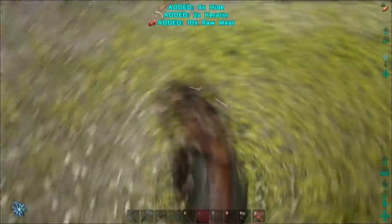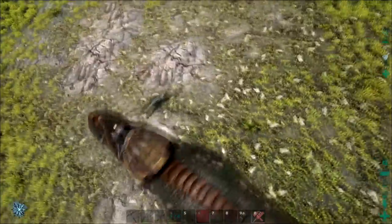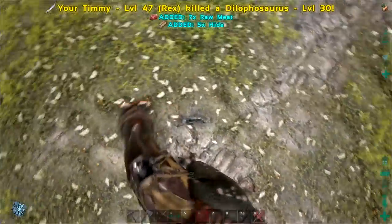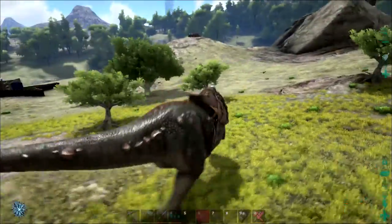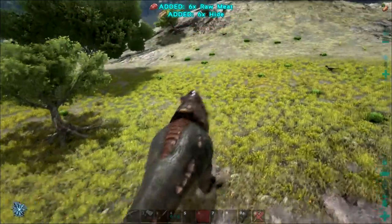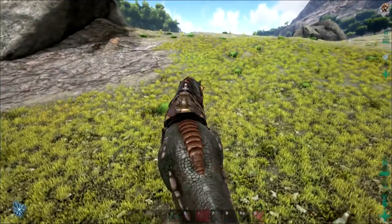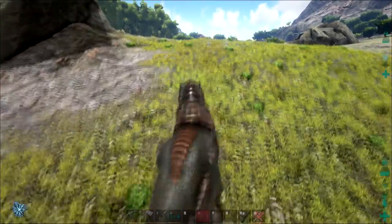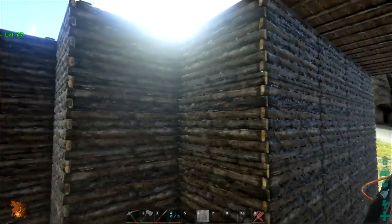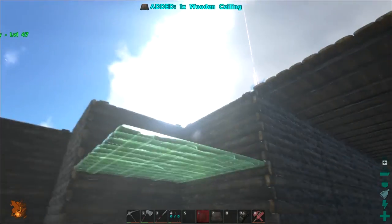Ark can also suffer from gigantic server-wide lag spikes, where an entire server will experience one gigantic lag spike, hindering everyone from gathering resources, attacking dinosaurs, or doing any other general activity within the game. Another issue is that the world isn't exactly stable — it is entirely possible to fall through the world, and sometimes your character will even fall through the world when offline, resulting in needing to die in order to get back to a playable area. The game also does not currently have any way for new players to get an idea of where they are, so it can be quite easy to get lost early on.